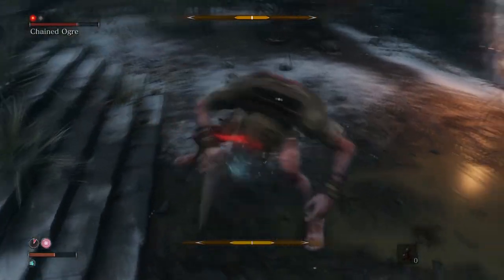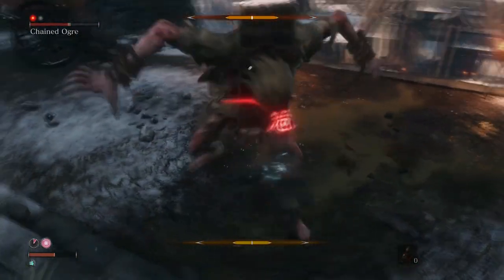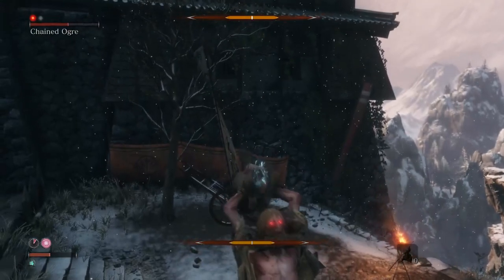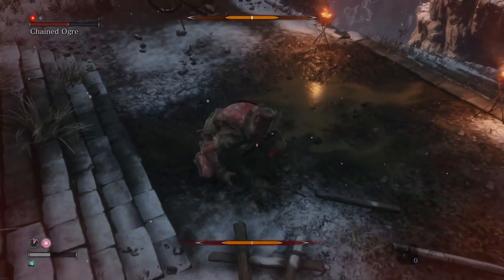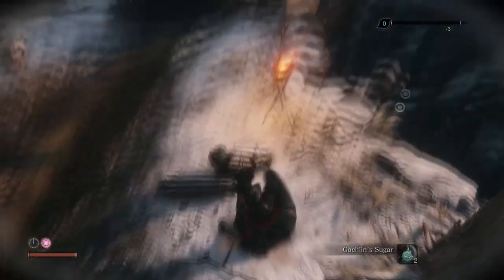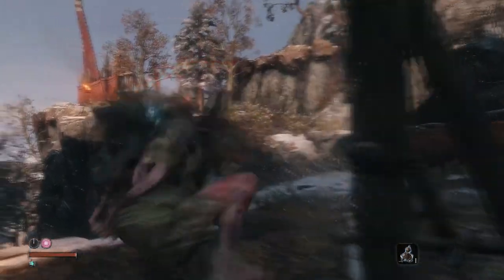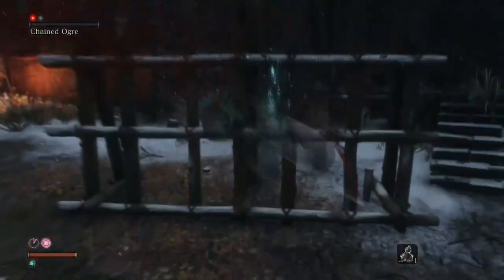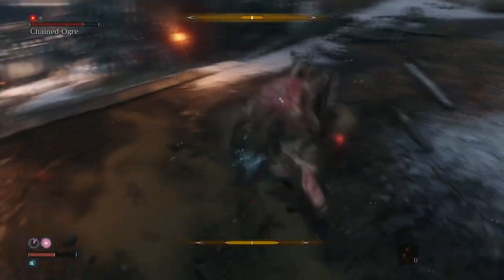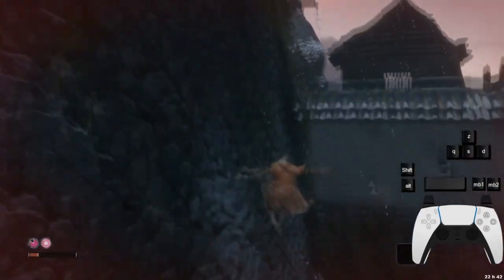You can fail this 2 or 3 times before the ogre releases from its chains and catches you — and he will be coming for you. The other option is to use one of the sugars you picked up earlier to increase your stealth and approach the ogre from the side so you can remove one health bar immediately, then just proceed to fight him regularly. I actually don't know how to do this skip, so here's an elite player doing it.